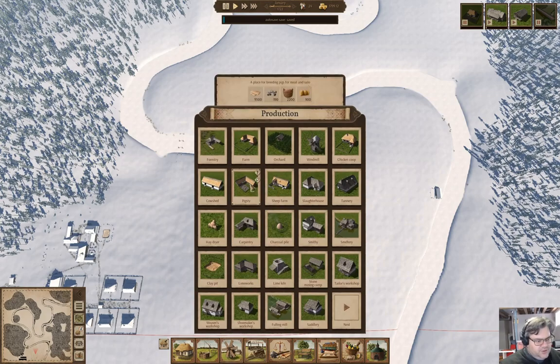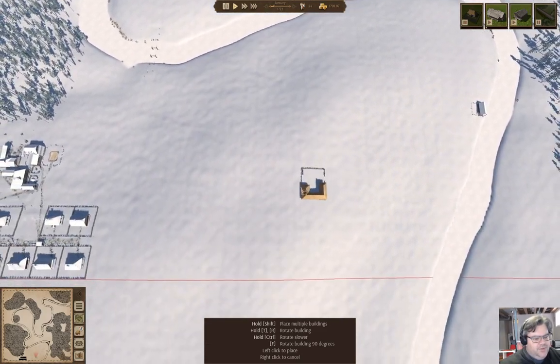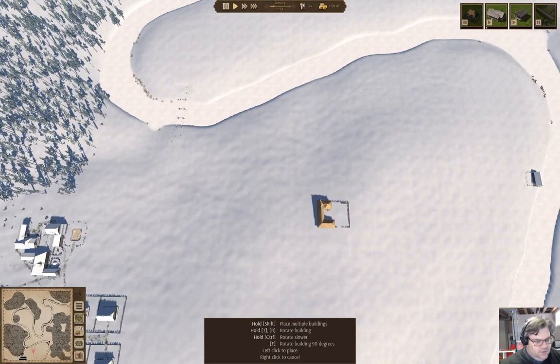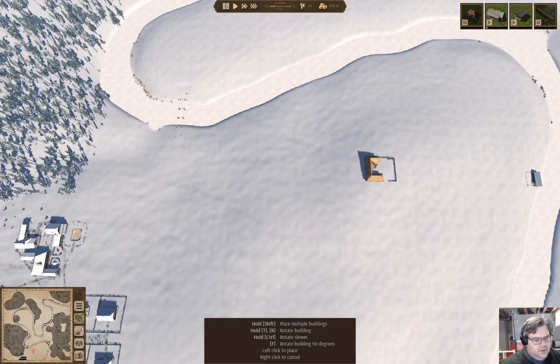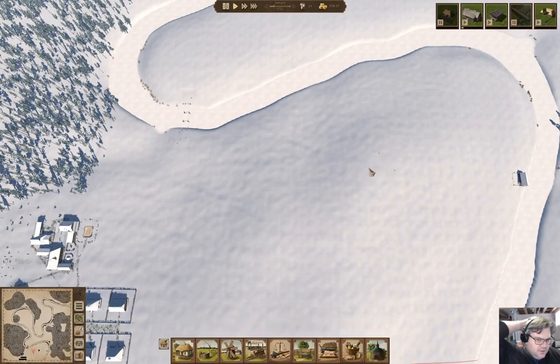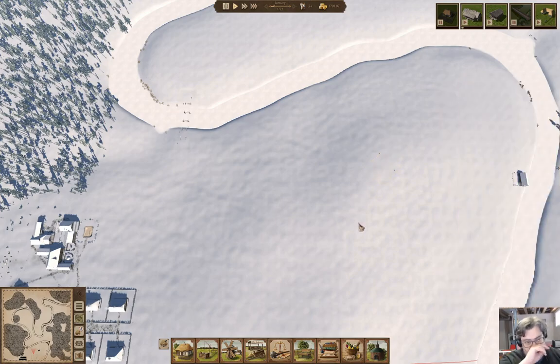We're going to go under production and we're going to want a farm. I think the farm should go about here, maybe about like this. So we definitely need to build a farm.